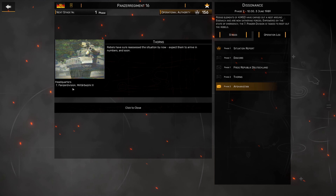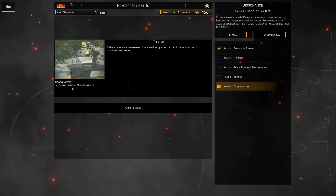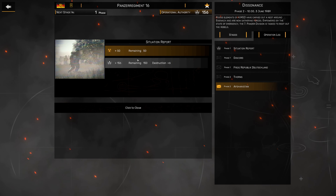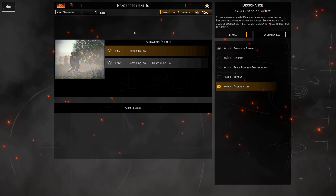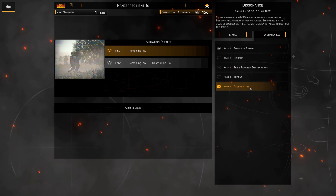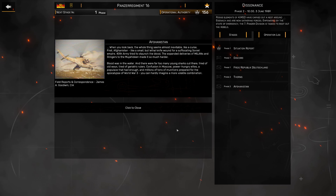That's from Headquarters 7th Panzer Division. We are Panzer Regiment 16, which is part of 7th Panzer Division. We were told in the situation report that we managed to get ahead of the rest of the Panzer Regiment - they're stuck in traffic. So we're on our own here and we don't have a lot of reinforcements. We're probably going to get outnumbered in this engagement.